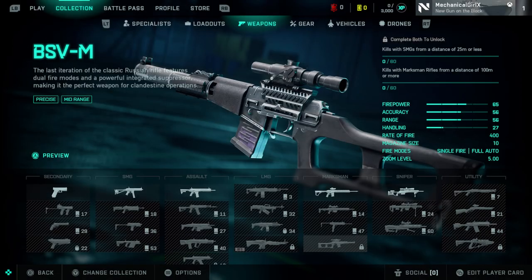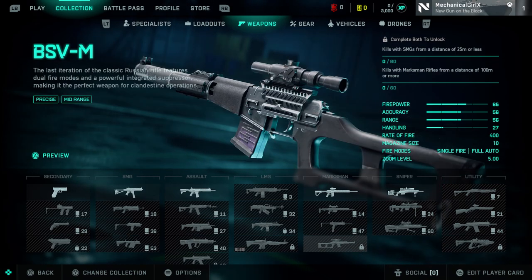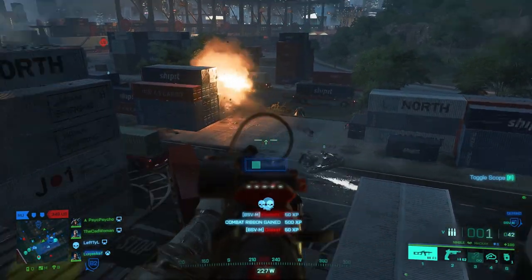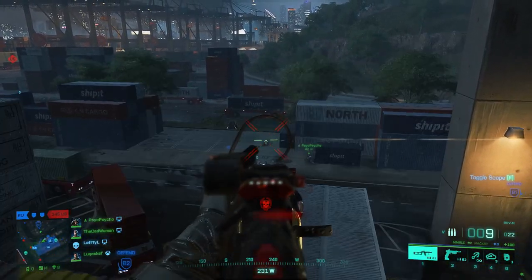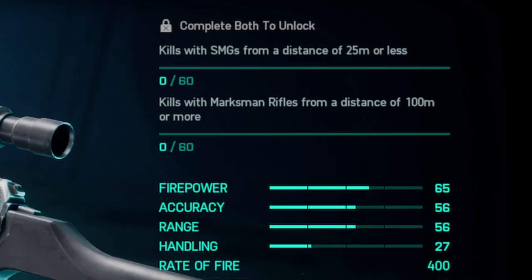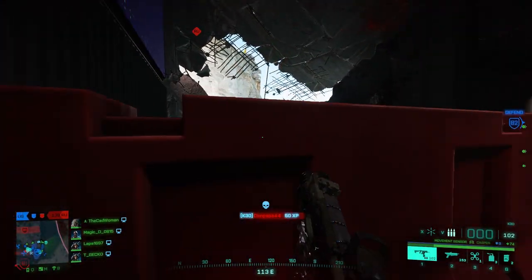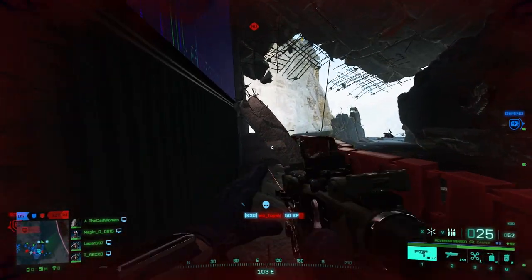The next two items are the new weapons: the BSVM and the Ghostmaker R10. The BSVM is categorized as a marksman rifle but behaves more like an assault rifle, especially when switched to auto fire. It was heavily nerfed since release but is still very good and worth unlocking. To unlock it you need to perform 60 kills with SMGs from 25 meters or less and 60 kills with marksman rifles from 100 meters or more. For the SMG kills I recommend the PP29 or the K30, as these are great close-combat weapons and you'll have those 60 kills done in no time.